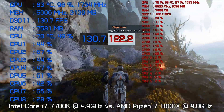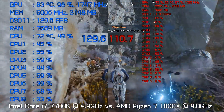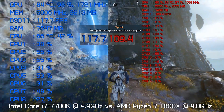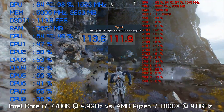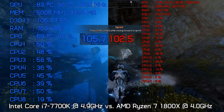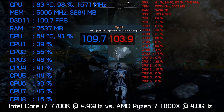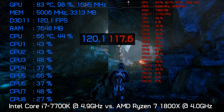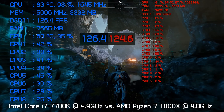I thought it would be cool to see how the 7700K clocked at 4.9GHz compares to the Ryzen 7 1800X with all cores clocked at 4GHz using the Titan XP. For the most part, performance was very similar, especially in areas where we were seeing heavier CPU load. The CPU utilisation looked much the same in the multiplayer portion of the game as well.